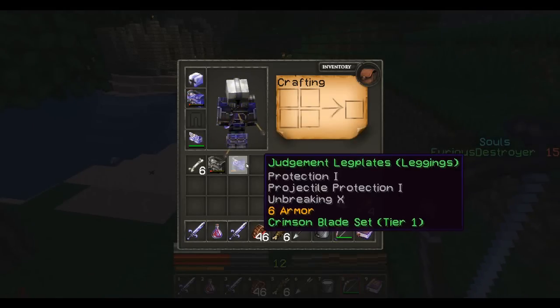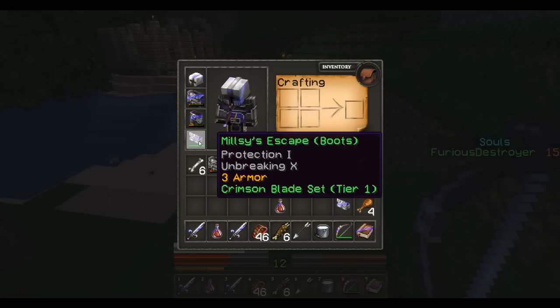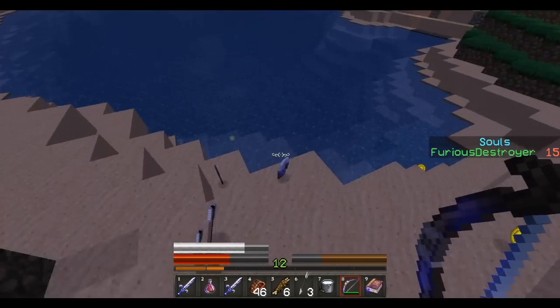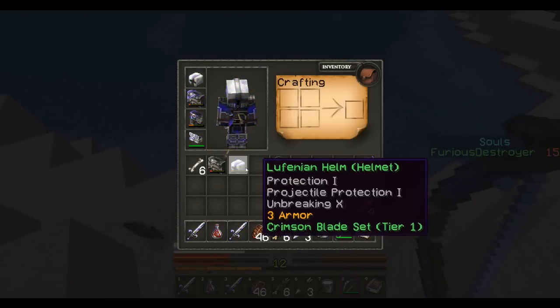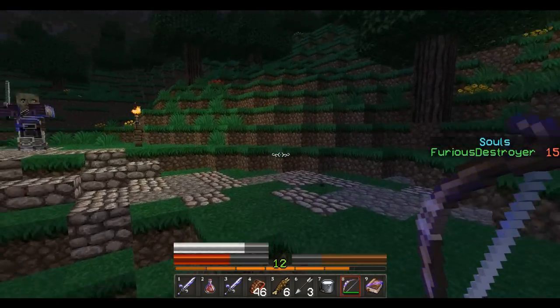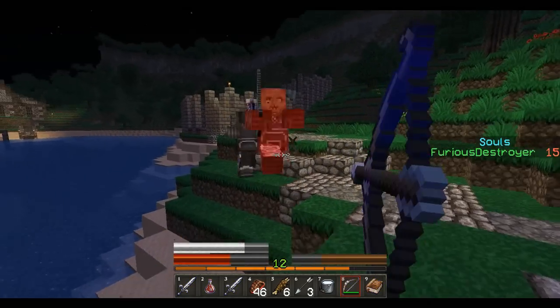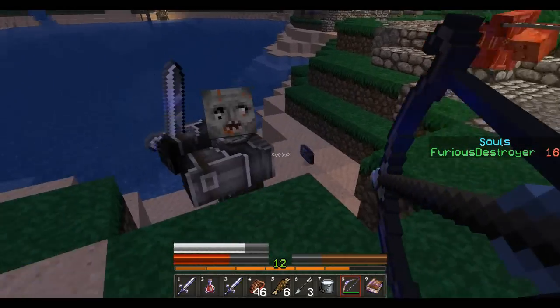Anything good? Oh, I can get rid of these iron leggings. Four Judgment Leg Plates. Protection 1 and Projectile Protection 1. Awesome. Alright. Did we get a full set now? Yeah, we have a full set, basically. Oh, let me grab that. Is that head better? It's Lutherian's, and this is as well, but mine's full durability. Okay. So yeah, we're gonna just go here. It looks like there's a boss fight right over there, and that is going to be the Necromancer. Hit him. Not me.